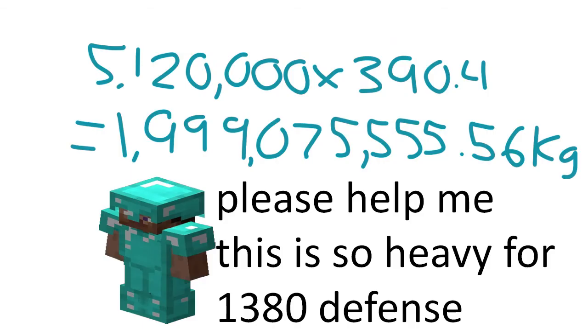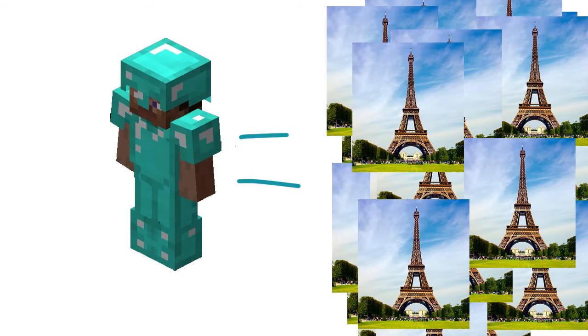Multiplying those numbers, we can come to the conclusion that a set of tier 12 perfect armor weighs about 1,999,075,555.56 kilograms, which is 273 times the weight of the Eiffel Tower.